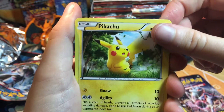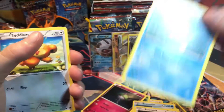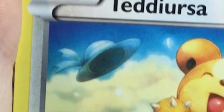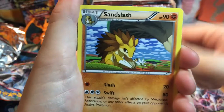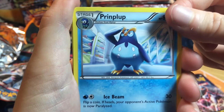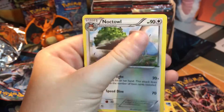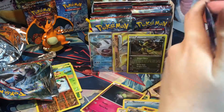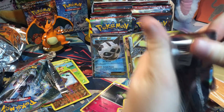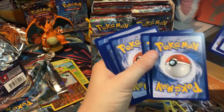We've got a Rhyhorn, a Pikachu - so cute. A Hoothoot, Rhyhorn again - two in one pack. I thought that hat was a UFO. Sandslash - that's a giant tree or mushroom, you decide. Piplup - he's the manager of a store. We've got Camerupt, Starly, and a Noctowl. Pretty cool, not the greatest stuff. We need more EXs. So far we've pulled one EX, but we need more. I'll take as many as I can pull.